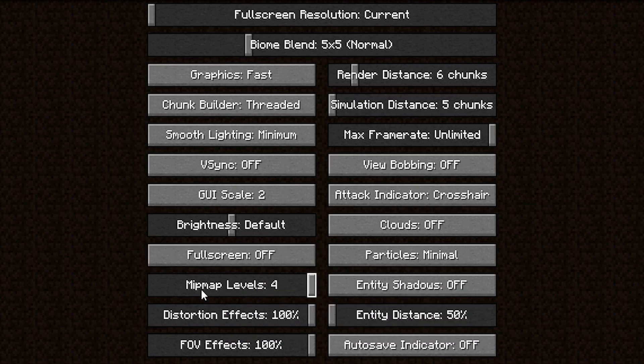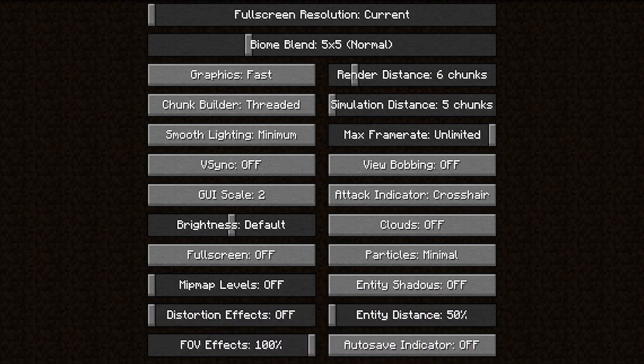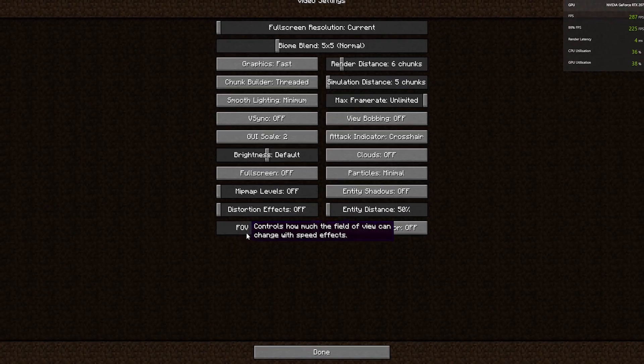Mipmap Levels are on 4 — turn that all the way down to Off. Distortion Effects, turn that all the way down. FOV Effects, turn that all the way down as well.